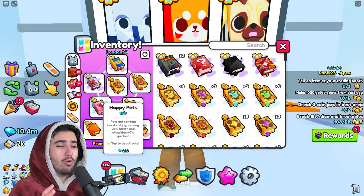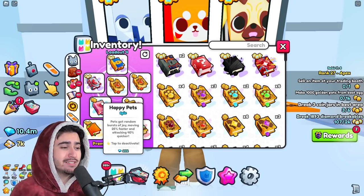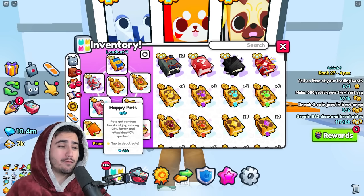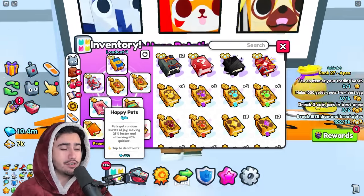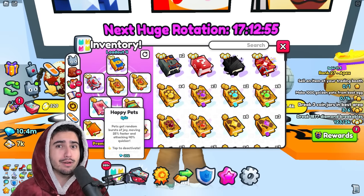Next is probably the one that you are most confused about and what you can see on the thumbnail. Happy pets is one of the cheapest enchants in the game — the RAP value of this is 202 diamonds, so literally any player in the game can afford to use this. If we read the description, it says pets get random bursts of joy, moving 25% faster and attacking 40% quicker. What this is going to enable you to do is to farm those breakables as quick as possible, moving quicker and doing damage even faster, which makes it so you can farm through breakables just that much faster.